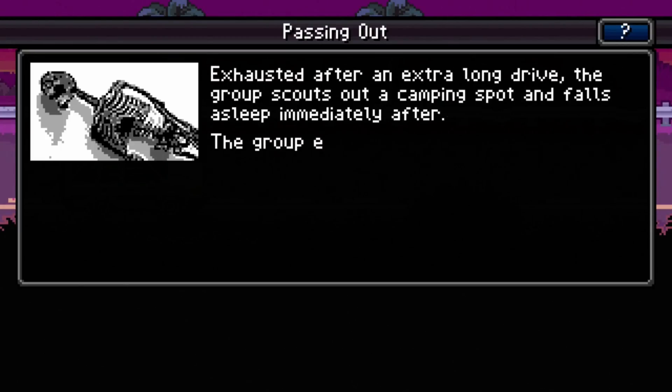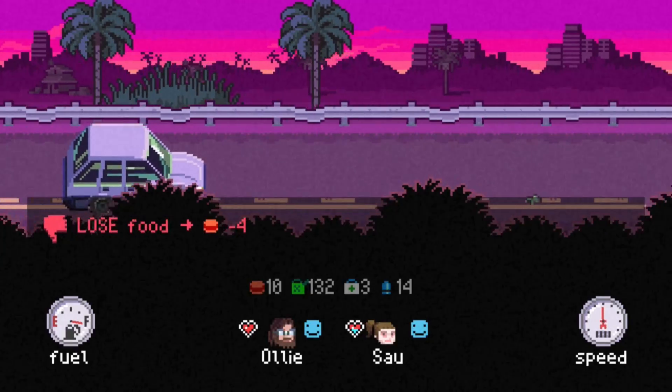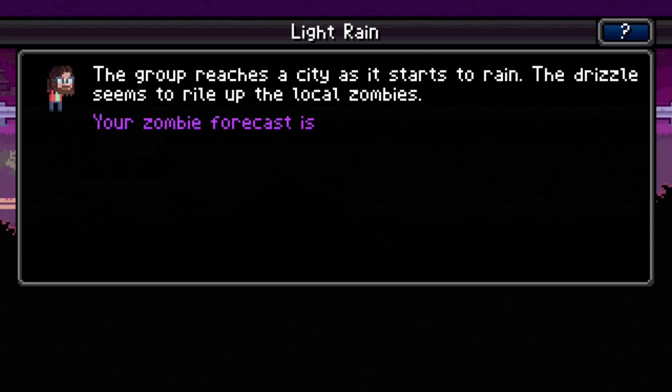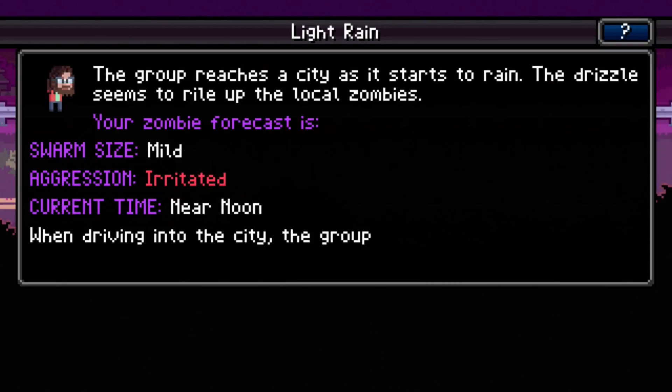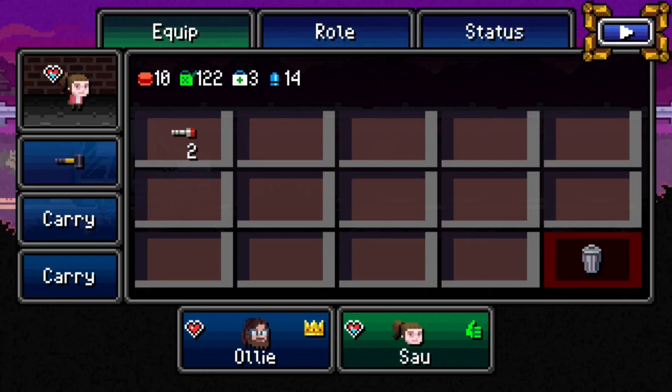Exhausted after an extra long drive, the group scouts a camping spot and falls asleep immediately. The group reaches the city as it starts to rain — the drizzle seems to rile up the local zombies. Sporting goods store or hardware store? Might be able to find some guns at the sporting goods store, so let's go there.